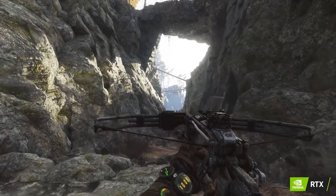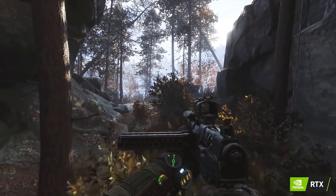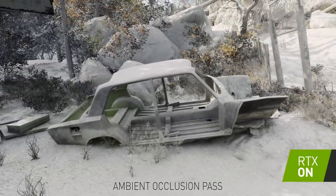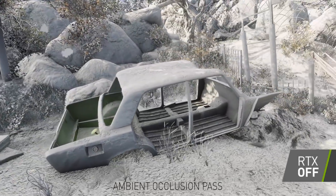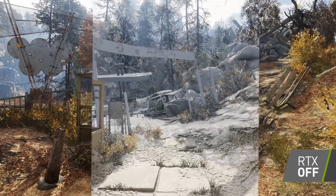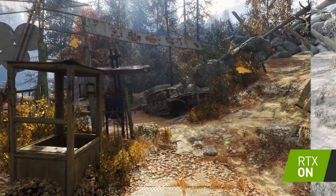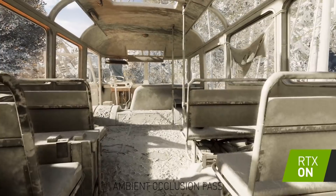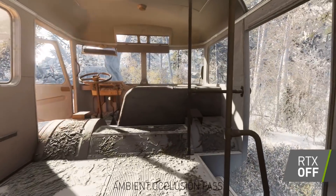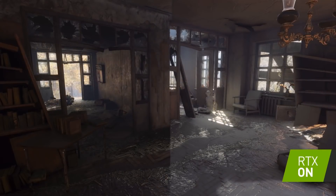Light in the real world travels effectively indefinitely until it either reaches the surface we are rendering or is blocked by another surface. On the inside and underside of this vehicle we see how screen space ambient occlusion alone would not be enough to generate realistic shading. Screen space ambient occlusion limits us to the information contained in just a small region of pixels surrounding the rendered point — an area that may cover as little as just a few centimetres across in the real world, with which to determine which directions light is blocked from and which it is not.